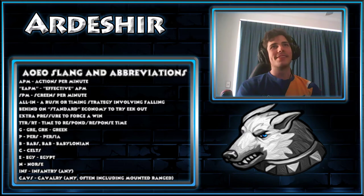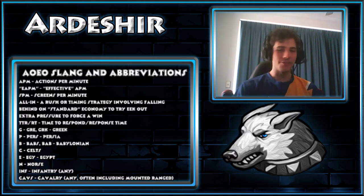First off we've got APM, one of those nerdy metrics, and that stands for actions per minute. So that's basically your ability to get stuff done in terms of pressing keys, clicking stuff, micro-ing stuff, macro-ing stuff — just how fast you play basically.